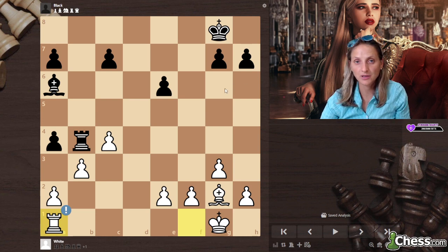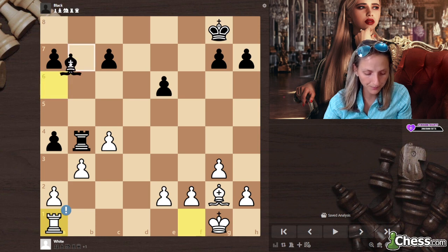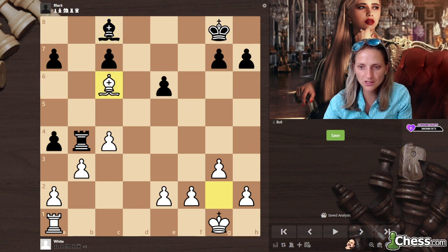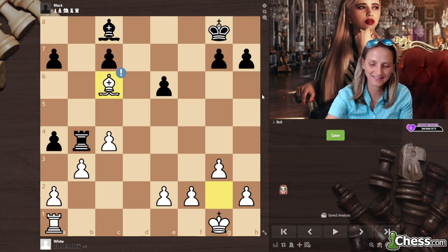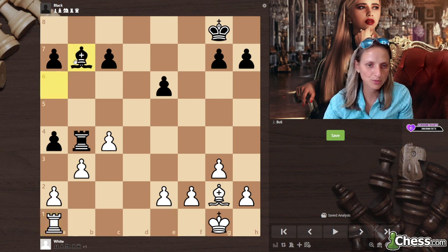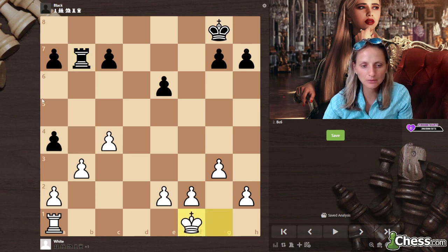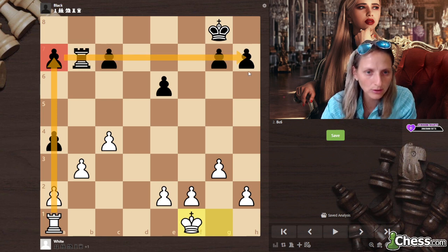Don't underestimate the power of the pawns so far. In case of bishop b7, we have a sideline: bishop c8, bishop c6. Bishop b7 — we didn't take a look at that move, but we simply jump to the rook. And one more time, this is indirect protection because once we step on his neck on the seventh rank, the game is over.